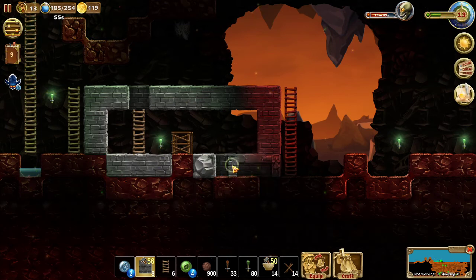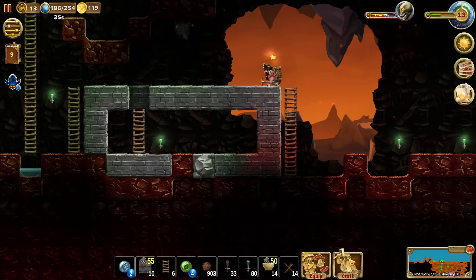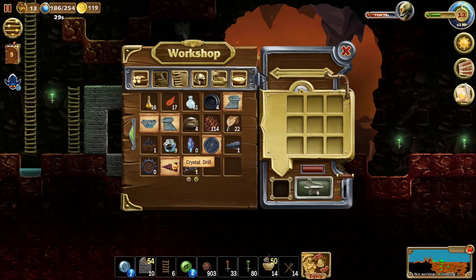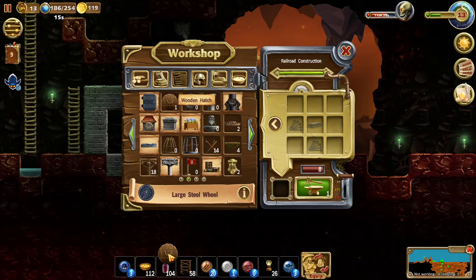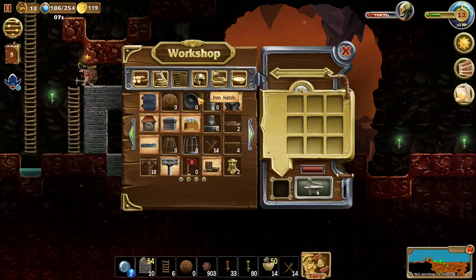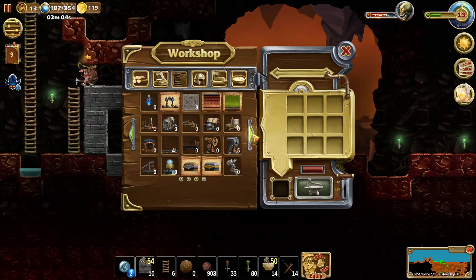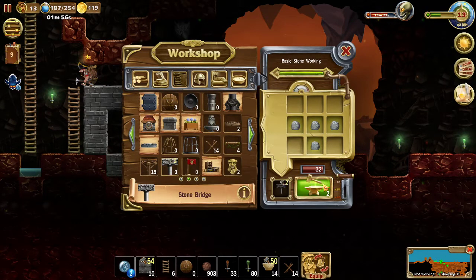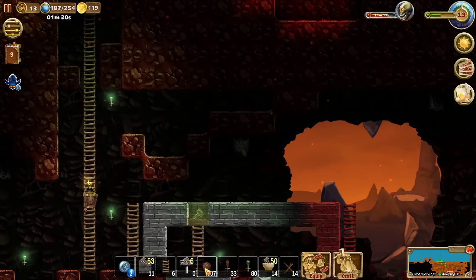Now we just have to think about the way to get dragons up there. I think the perfect way would be — first of all, placing a hatch up here and making... Let's make a few stone bridges. This should be fine, this amount. Let's place them on our hotbar. In the meantime, we can use the Compath spell because it's gonna be useful anyway. Let's use it here.